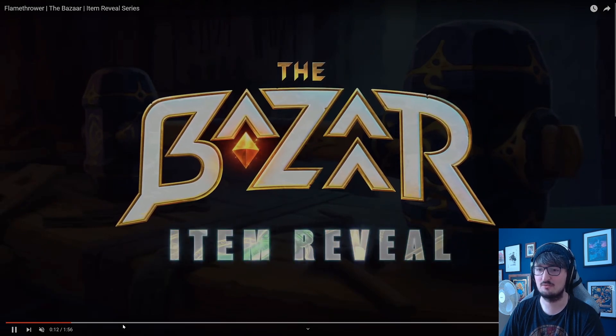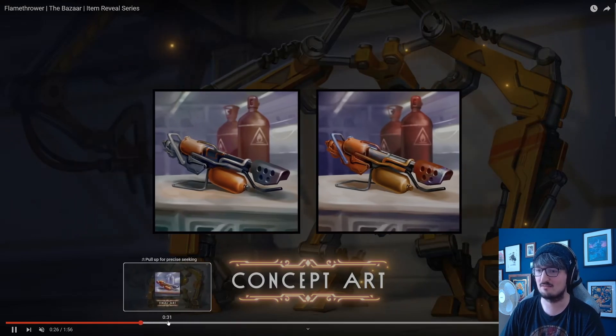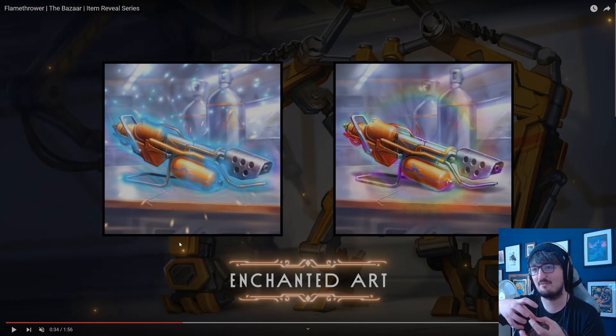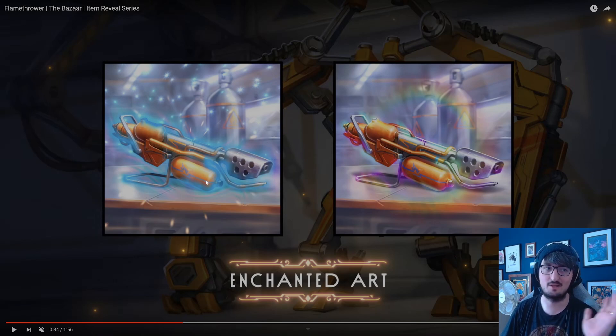Let's skip on ahead to concept art — it's cool. We love to see the concept art. We always love seeing this sort of thing. The enchanted art — as I was saying as we went through the preview — I really like how the effects sort of glow around the flamethrower. It doesn't completely cover it, but it's also not just in the background. It actually has some sort of interaction with the items, and they've gone a little bit deeper than just putting some background on.